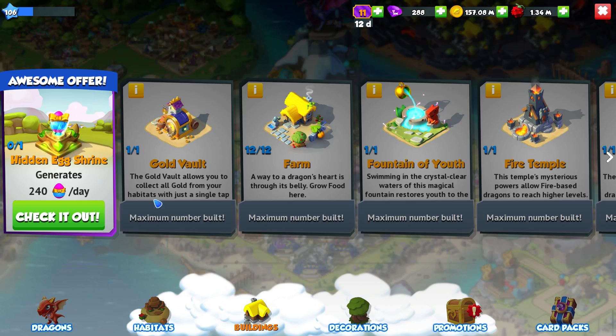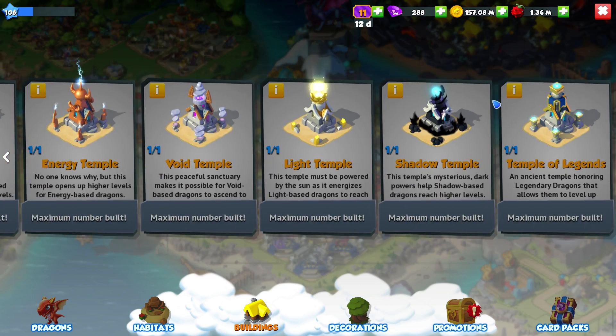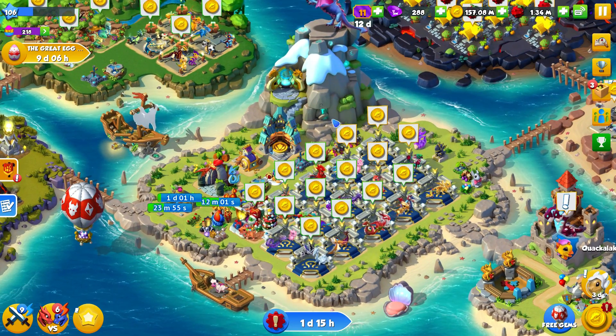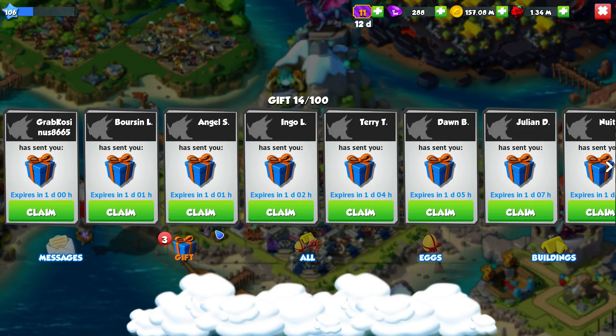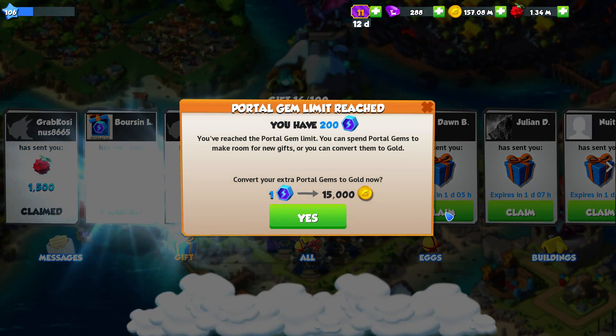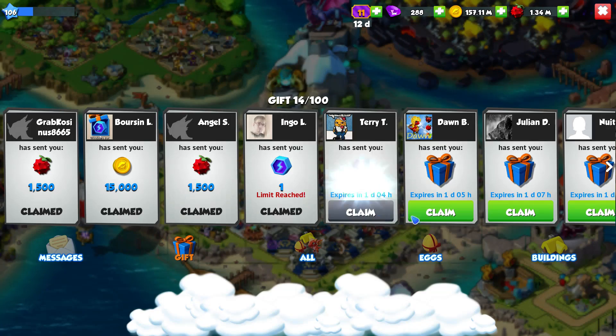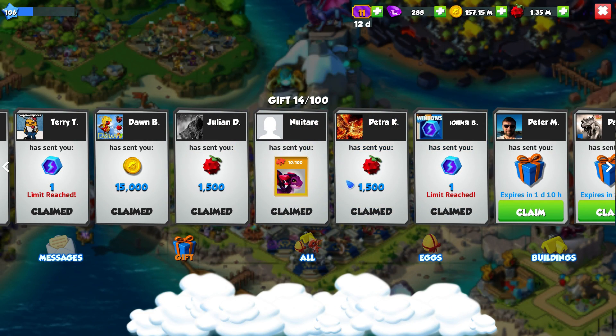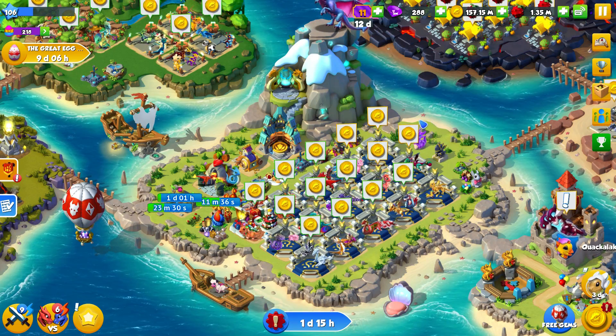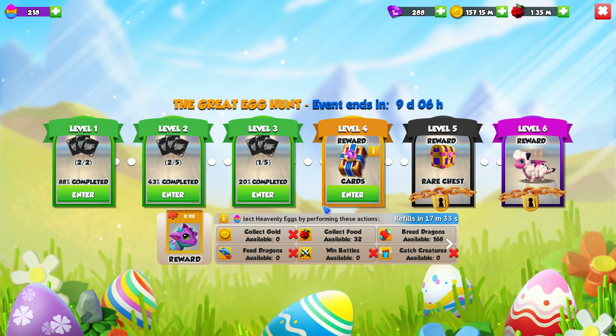The Hidden Egg Shrine will generate heavenly eggs for you that can be used during the Great Egg Hunt event. Please note all the heavenly eggs will cease to exist once the event ends and the shrine will become a regular decoration. It looks pretty cool and gives 240 eggs at max capacity, generating 10 eggs per hour.